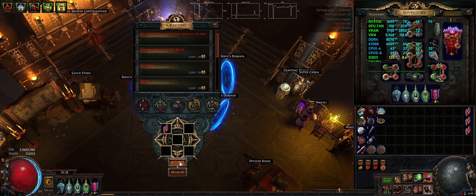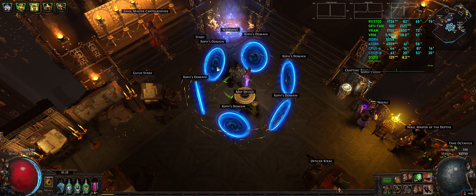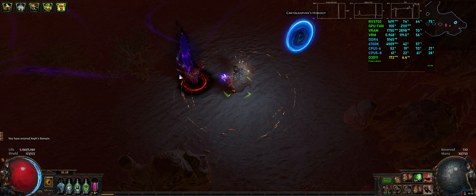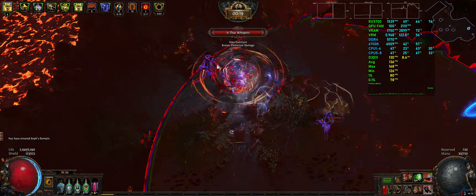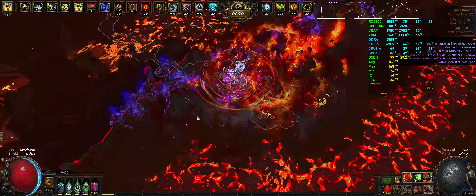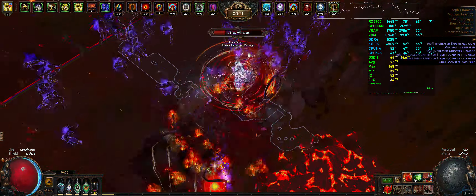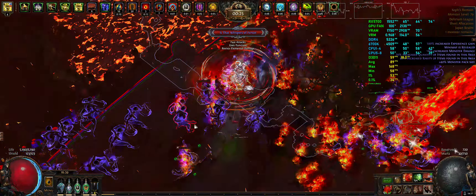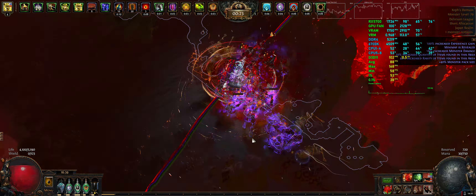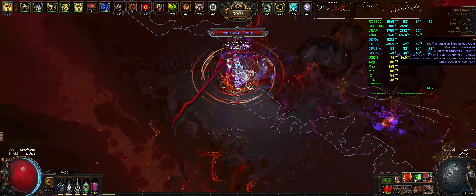So this is the third and final DirectX 11 run. Now, another thing that causes FPS drops in really juiced maps is when there's a ton of white items on the ground. I'm sure a lot of people experience it — you press Alt and your game literally stutters for a little bit, there's a stutter when you hit the Alt button.